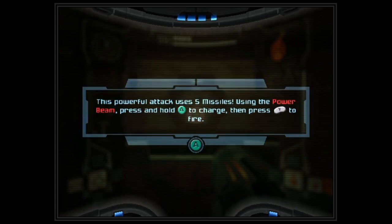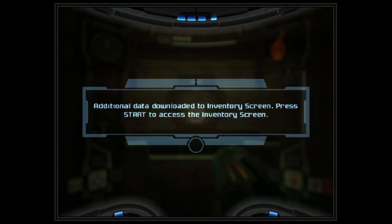A super missile. This powerful beam uses fire missiles. Using the power beam, press A to charge and then press Y to fire. Additional data downloaded to inventory screen.